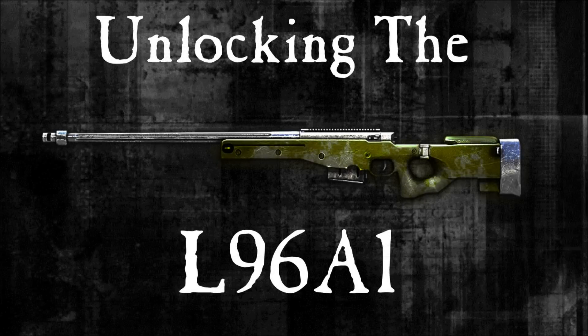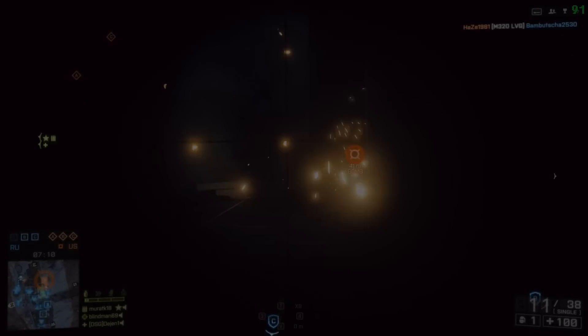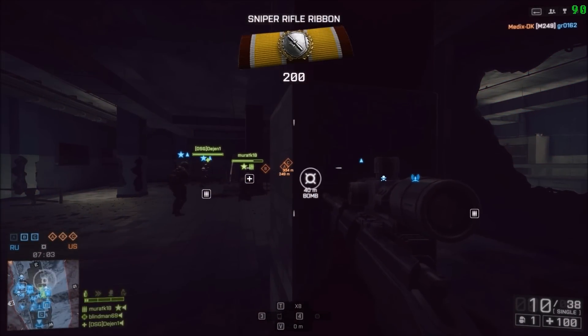Hello and welcome to a quick look at how to unlock the L96A1. This comes in two parts really. You need three sniper ribbons — it doesn't matter what round you get them in, you can get them in three separate rounds or all together, you just need the three ribbons.